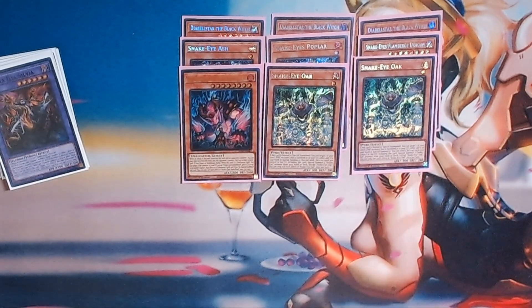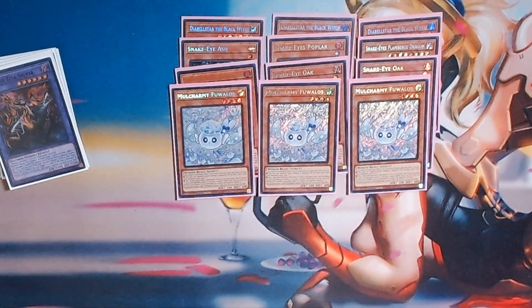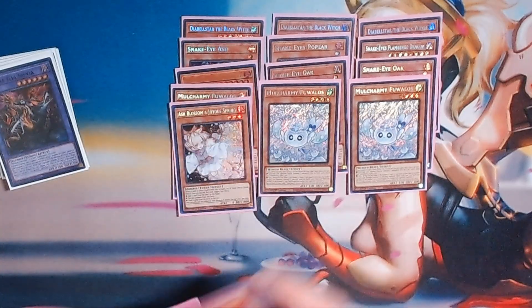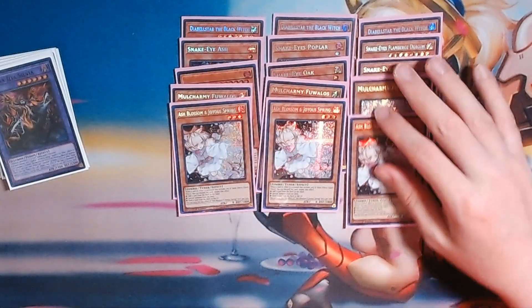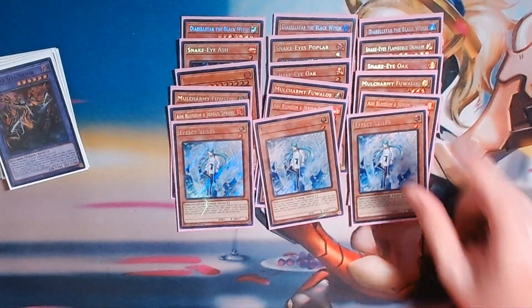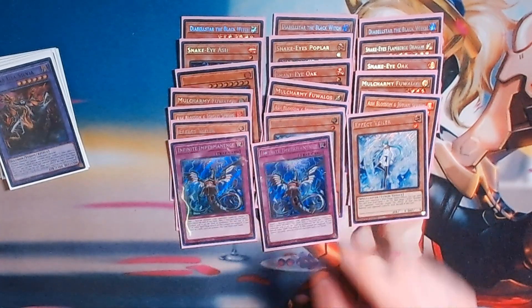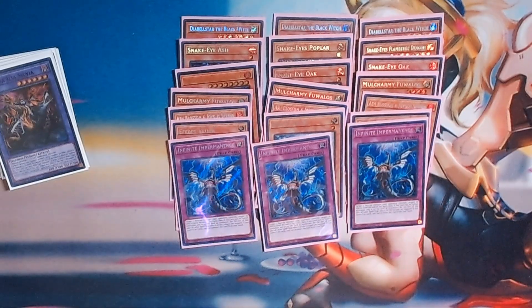Now into the hand traps. We run three Fuolos — welcome back. We run three Ash Blossom. Ash is just really good in general; if there's any hand trap all decks should be running when you can't get Fuolos, it's easily Ash Blossom. Three Veiler — this helps stop whatever effects. Three Imperm for more monster negates.